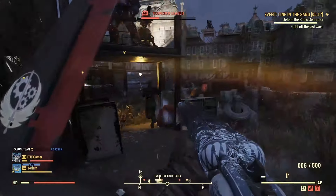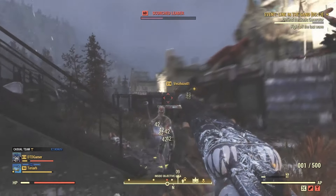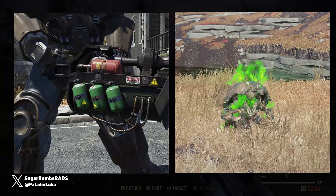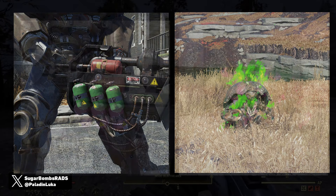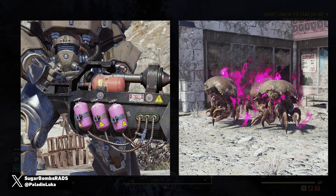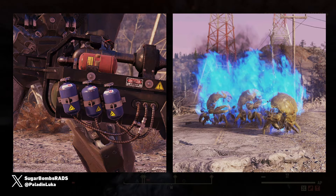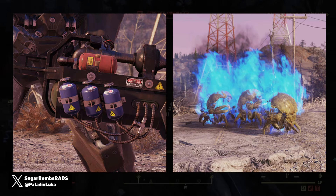Thanks to Sugarbomb Radz who shared all these images shown in this video, I do have a few new images of the new tank mods which you can unlock in the Season. These should allow you to change the colours of the actual flames that the weapon gives off. From the images I have, there is currently a blue, green, and a pink available, along with the default red-orange colour that fire normally is.